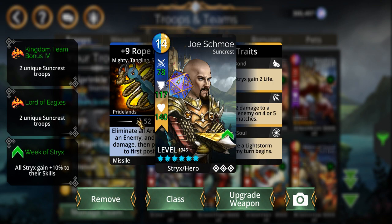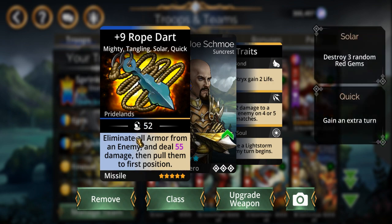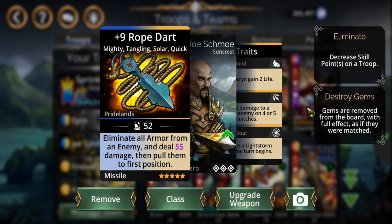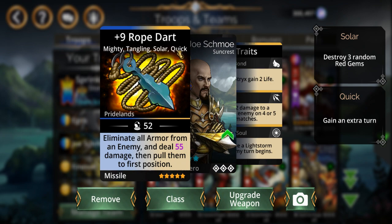And then we've got probably one of the best weapons in the whole game — I'll demonstrate this later on. It eliminates all armor from an enemy, then deals damage to them on top of it, yanks them up to first position, and it also entangles them. On top of that, you also get an extra turn. So again, one of the best weapons in the entire game if you manage to get it.